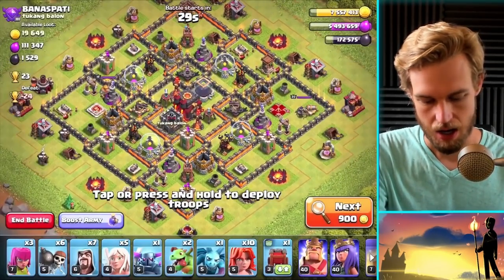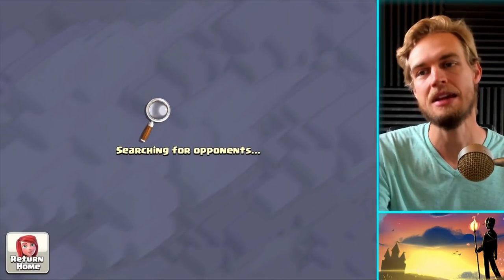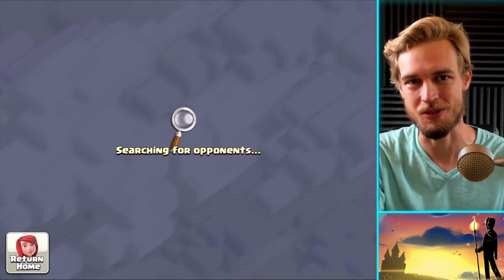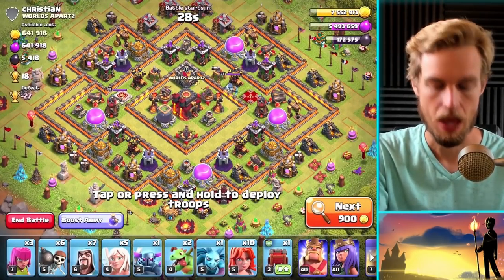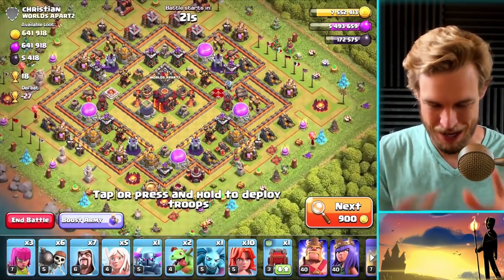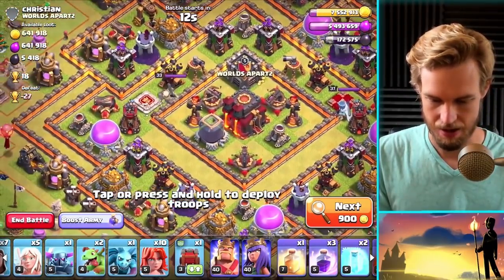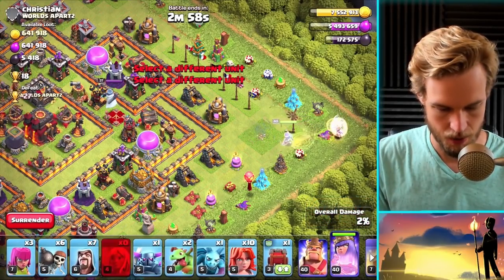I'm going to look for some bases to hit. Honestly, I don't need loot — I have enough to fill all my builders with no way to dump excess — so this is just for fun. Found one: good loot, interesting design. The double walls on the outside are a problem, but I've got a wall wrecker so it'll all work out. Let's come in from this direction.